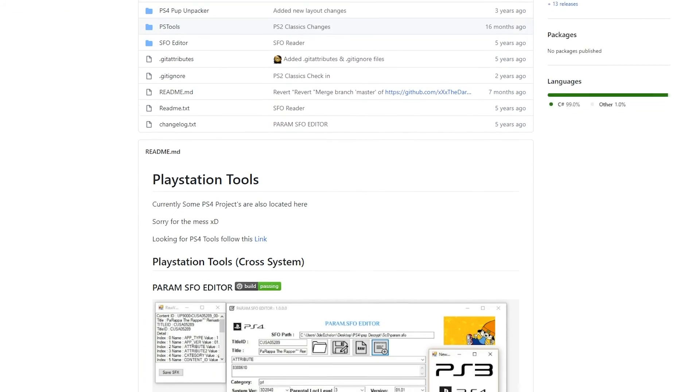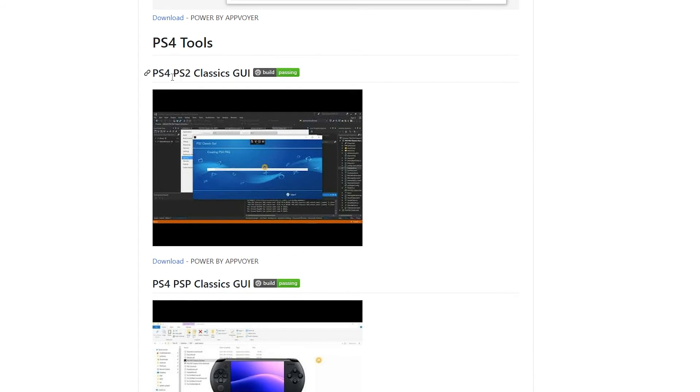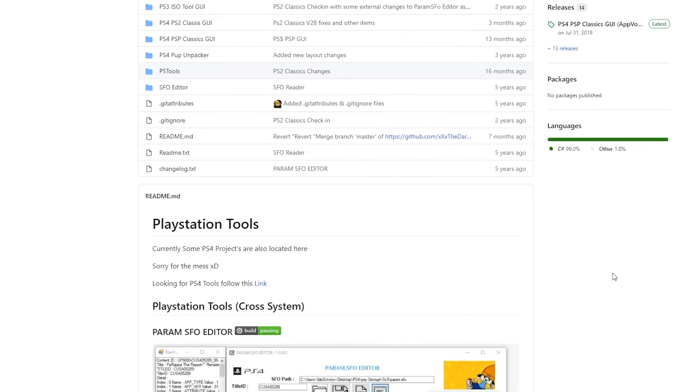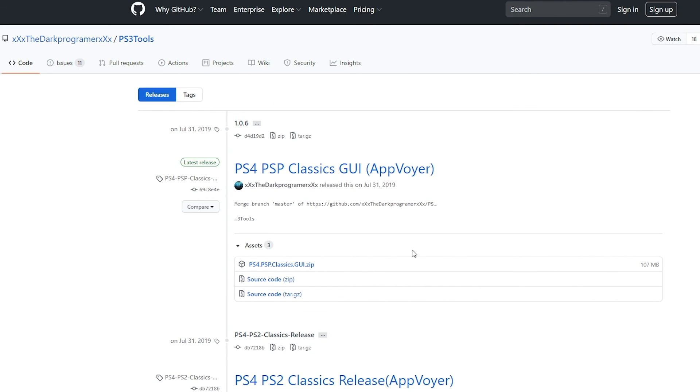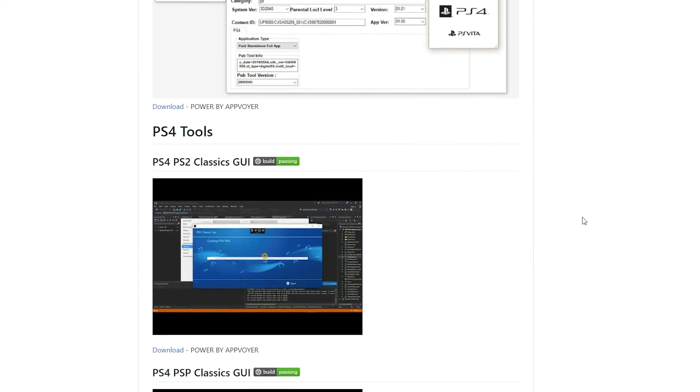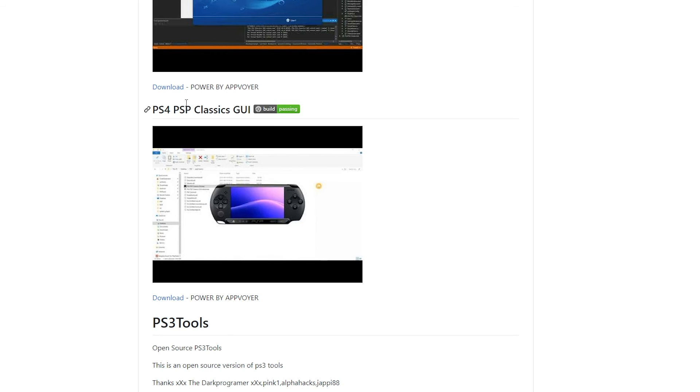The application is called PS4 PSP Classics GUI — similar to his PS4 PS2 Classics GUI which I covered previously. The link for his GitHub download will be down in the description below. You can go to Releases and download the latest copy of PS4 PSP Classics GUI as a zip file, or from the main page scroll down to PS4 Tools, find PS4 PSP Classics GUI, click Download, and save it somewhere you can easily find it.